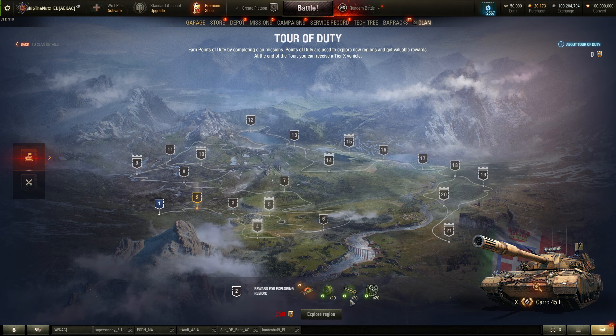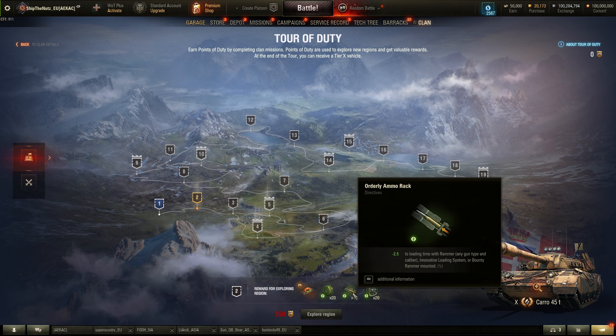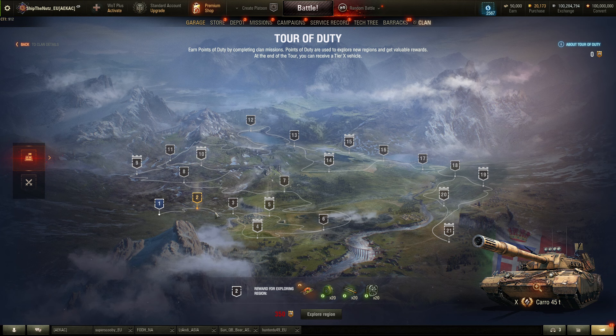If you are a directive user, this means straight-up saved bonds for you. For example, I often use the ventilation directive or the Adrenaline directive, and if I run out, it digs into my bond savings. But now it just gives them straight out. Next up, you can get some premium days and credit boosters.